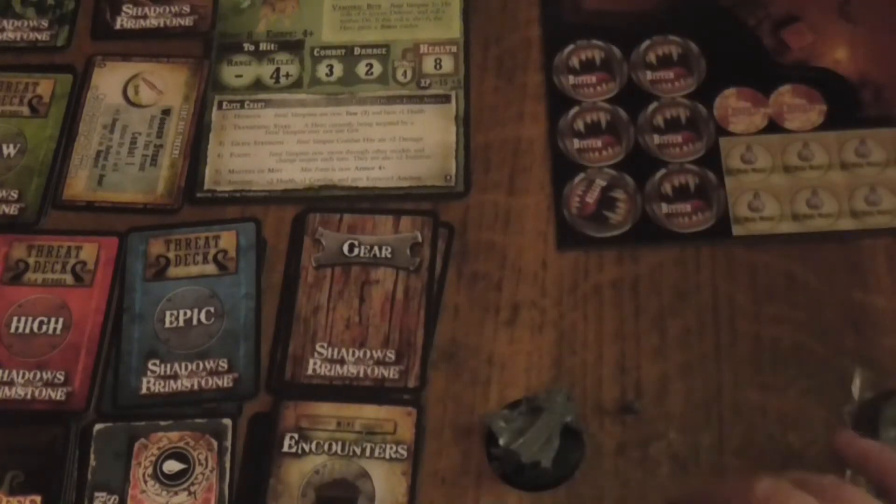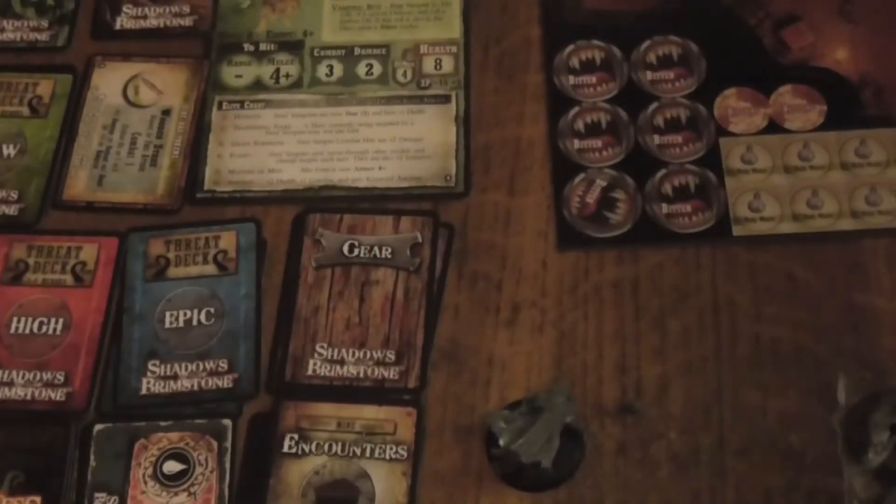Now we're going to quickly take a look at the normal vampire sprue. They come on a 40mm stand. You get six of them, unfortunately meaning two of the same poses. This is one of the ones I was mostly looking forward to. Surprised I didn't do it first, but I did ask you guys and that's how the votes went.